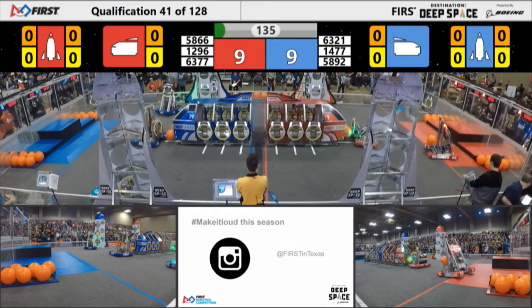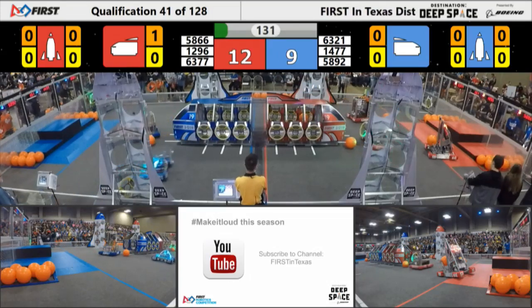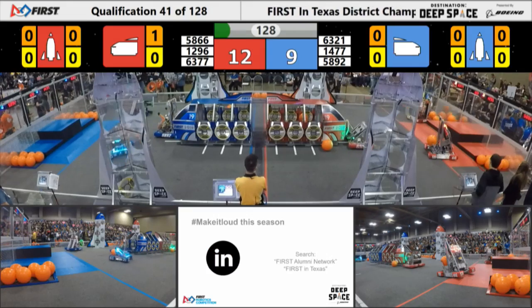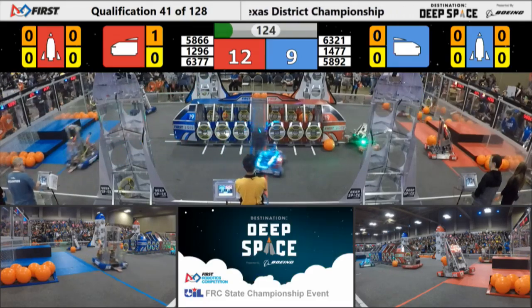And there goes the sandstorm, and we are ready to start the teleoperated period. Blue — well, it looks like red has a slight lead, 12 to 9. Here comes 58-92, Energy Heroes looking to place a hatch panel on the blue cargo ship.